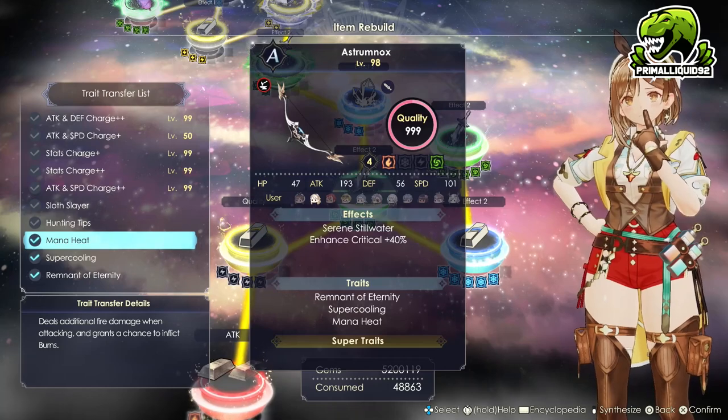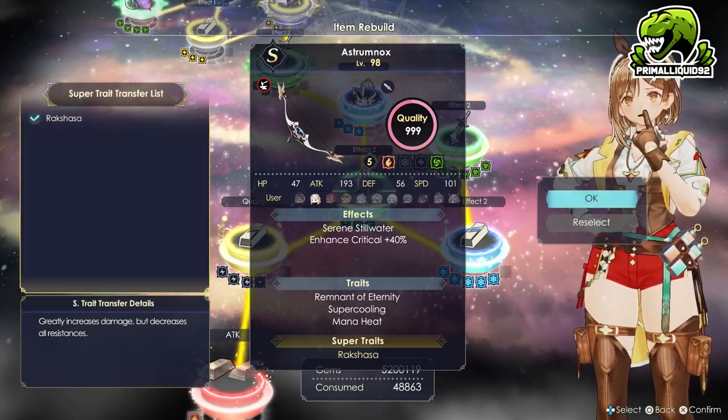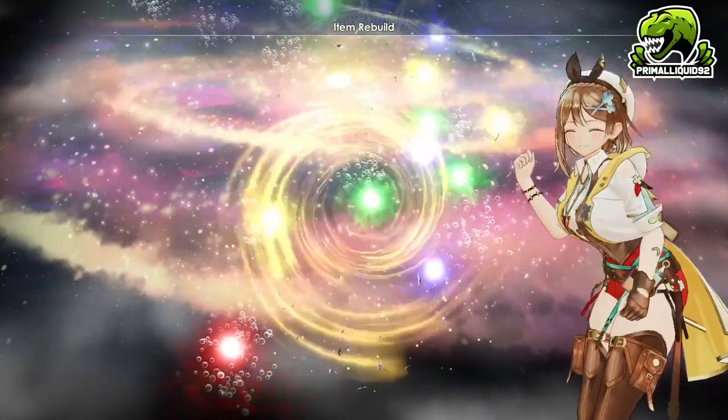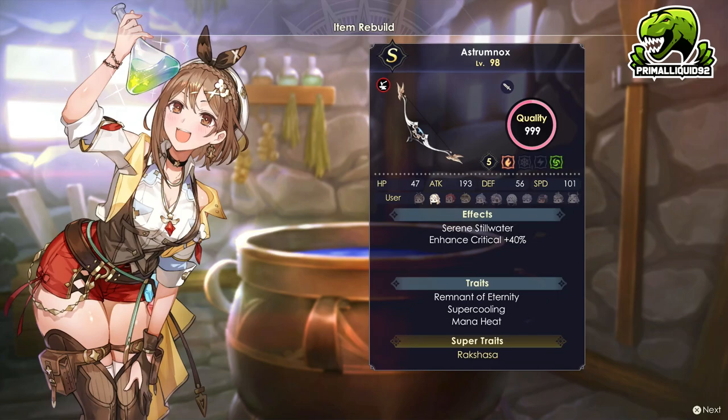So we're going to go ahead and choose those traits. And then for the Super Trait, we are of course using Ruxasha. It is going to make her a little bit more flimsy, however her damage will be absolutely insane.